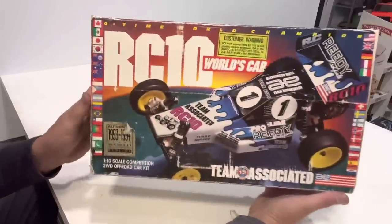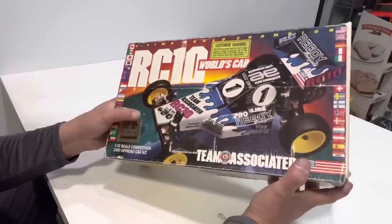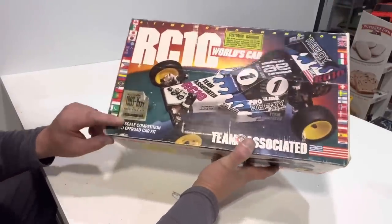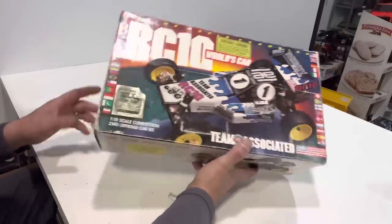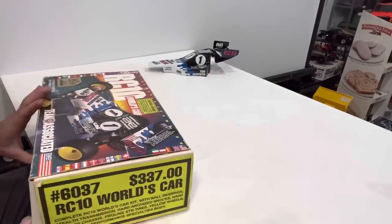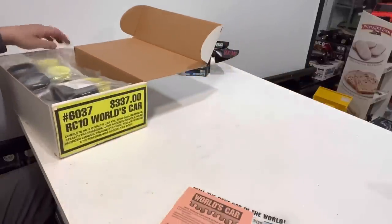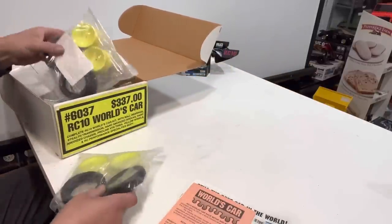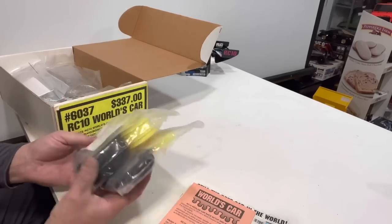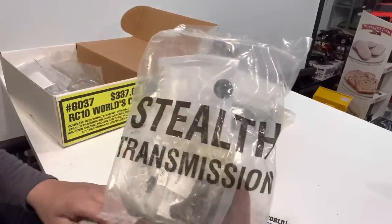Looking at the box, it's got a little wear and tear but it's actually not in bad shape. It's got the authentic sticker on it saying it's a World Champion replica, from 1993-94. Back then the World's Car cost $337 - a lot of money back then. One way you can tell the difference between the World's Car and the re-re: the re-re has the wheels in one separate bag and the tires in another bag. And there's your old school stealth transmission.